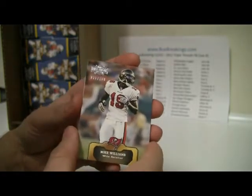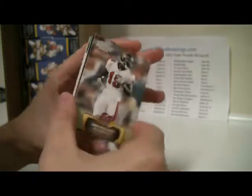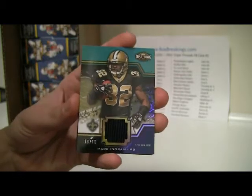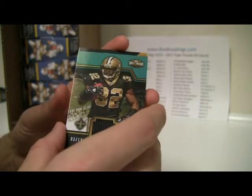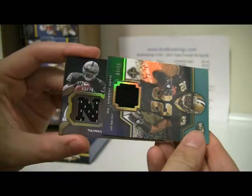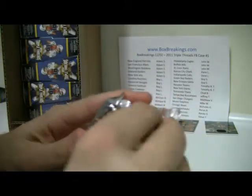Here we go — first hits of the case. These are all over the place. First one: good start — Mark Ingram, three of 18. Nice hit. And then the next one looks like it's going to be a triple relic auto. That's going to be Taiwan Jones for the Raiders, number 40 of 70. And then there's Mike Williams again. Mini number two, box number one.